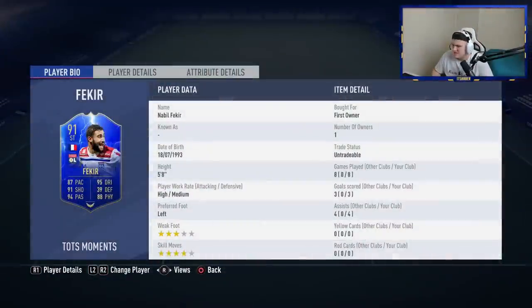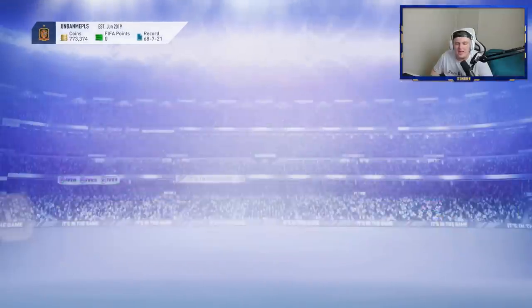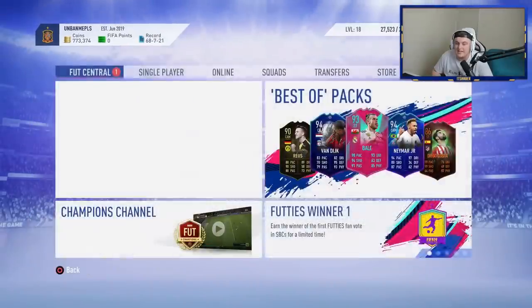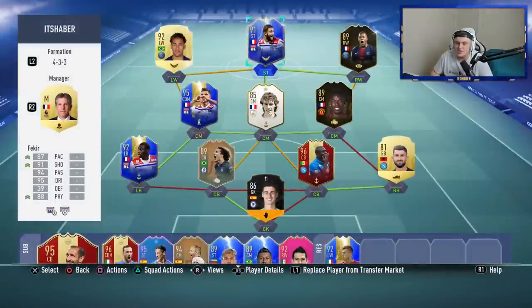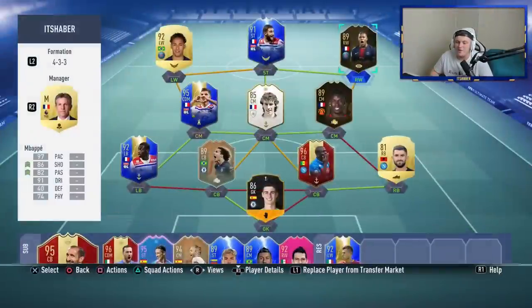We're getting assists with Mbappe and Fekir. One of the weekly objectives is also assist five times with a Brazilian player in five separate online single matches. What I've been doing is getting assists with Neymar as well — it kills two birds with one stone. Neymar and Mbappe come collectively to about 300-400K now, so if you fit them both up top, it's really easy to bounce off one or the other and get the assists done super easily. I'd say go with your normal team and try to fit one or two French players in there rather than bringing them off the bench.